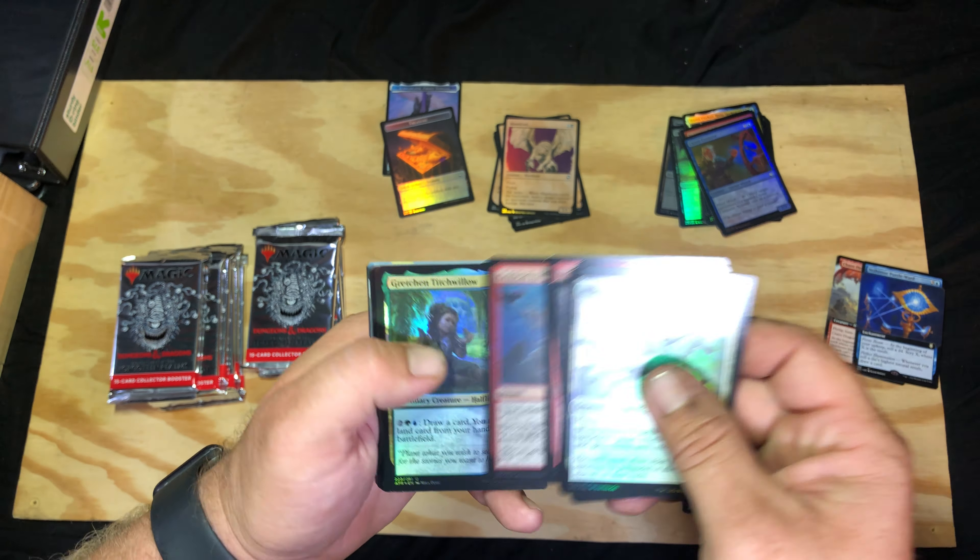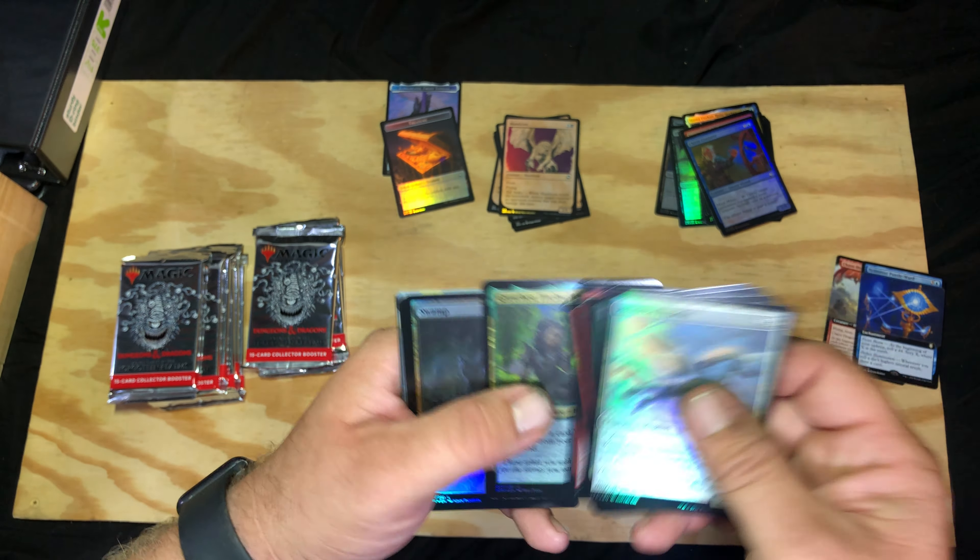Pegasus, Critical Hit, Gretchen Titch Willow — there we go, shiny Hobgoblin Bandit Lord. Radiant Solar, Grazlisk, Owlbear, White Dragon, Hall of Storm Giants — alright there we go! Zariel Archduke — you are a full art shiny! Okay, that was a good one. And look at our token: devil angel, devil angel.